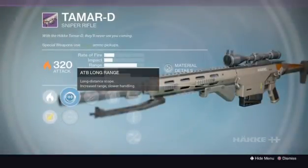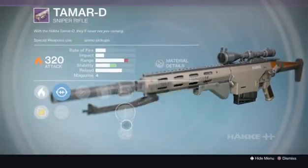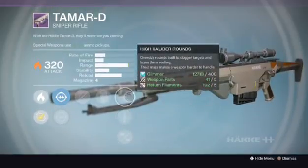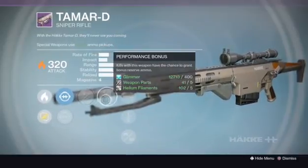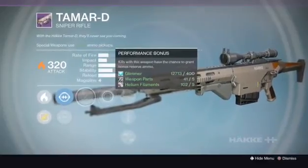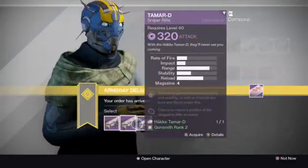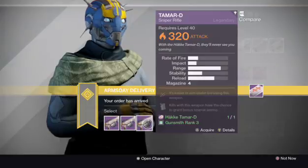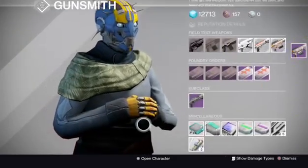Alright, rank three. ATB Long Range, ATD Raptor. We got Unflinching, Performance Bonus, High Caliber Rounds, Quick Draw, and Injection Mold. Not bad. High Caliber Rounds — that's a must. I like Performance Bonus and Unflinching. This could be a decent sniper, but I would love one of these to be a stability perk. Kind of seem a little subpar to me. The only one that seems semi-decent is rank three. But if none of them agree with you, remember — pick one, scrap it for the parts and marks. If not, try rank three. It's a damn good weapon.